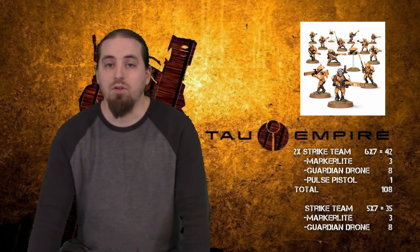Next up is Troops, where I've got two identical units of Strike Teams, each with six models carrying Pulse Rifles, a Markerlight, a Guardian Drone, and a Pulse Pistol for the Shas'ui. Next is a slightly less kitted Strike Team of only five models with Pulse Rifle, Markerlight, and a Guardian Drone. On to Fast Attack, where I've got a group of five Pathfinders, three carrying Ion Rifles, two carrying Markerlights and Pulse Carbines, and that group has a Pulse Accelerator Drone.